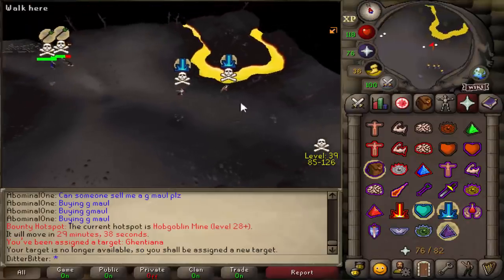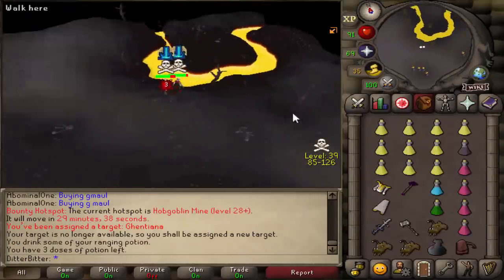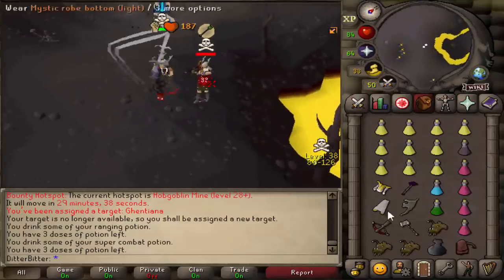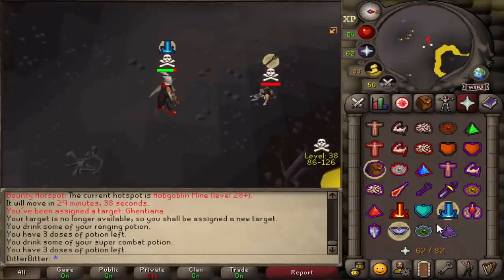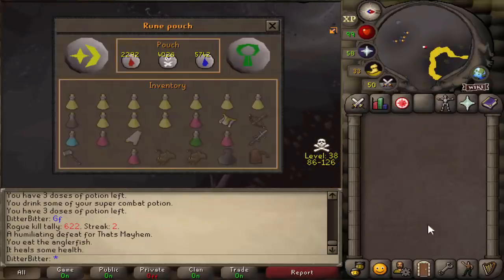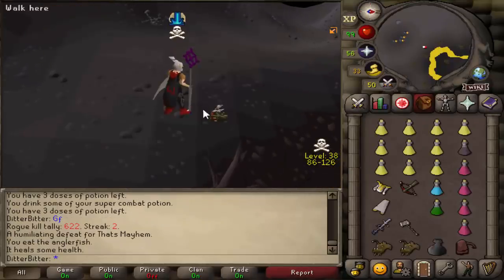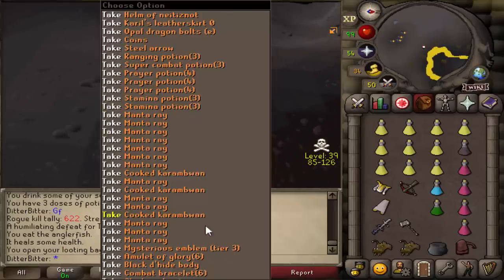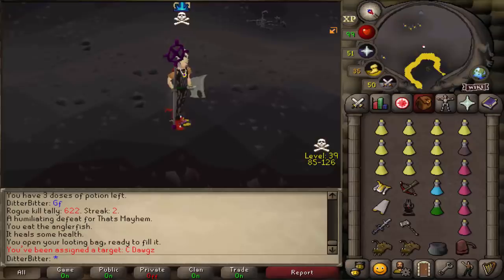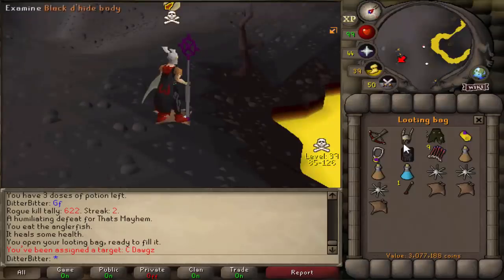Let's catch a freeze on this mayhem guy — he's put on smite as well. Respect. 41 into the AGS. Is he dead? 30 — what the hell was that? And I got a dragon crossbow off of him, don't mind if I do. That was just free loot. He had a mysterious emblem, tier 3 as well — I think that's a decent bit of money. Let's pick that all up. We got 3 mil loot just in like 5 seconds.